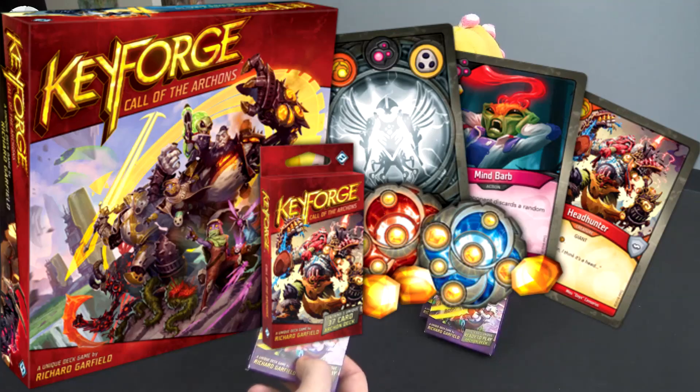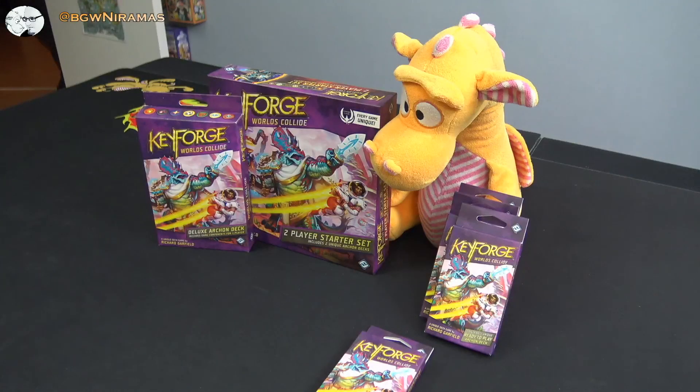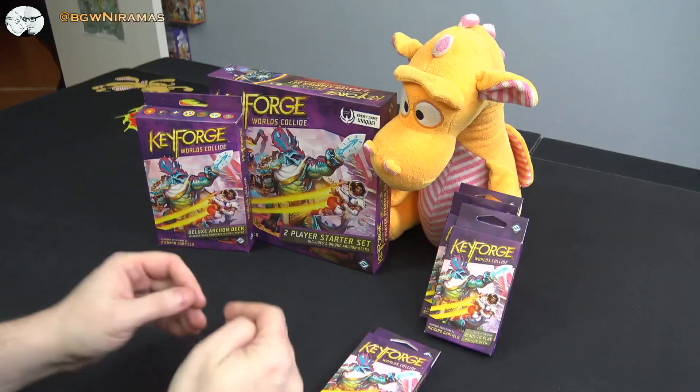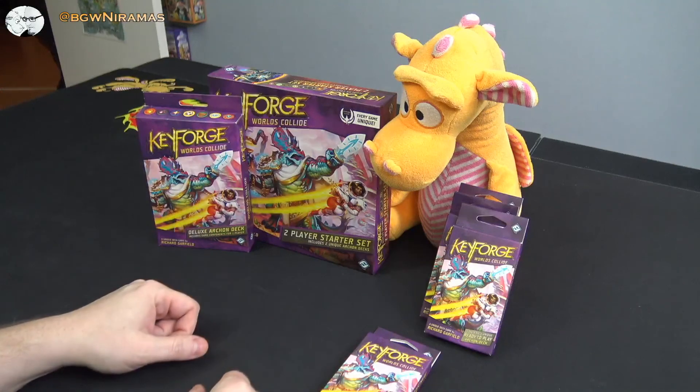In the first set that came out a year ago, we had the Call of the Archons — that was when the game was released. In that one you had a two-player starter set and deck packs. Then six months later, around May-June 2019, we had a second set, the Age of Ascension, which also had a two-player starter set and decks. But now with Worlds Collide, the third set just released, there are three different options on how you can get into the game.